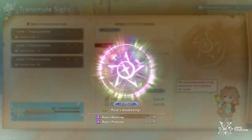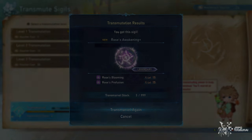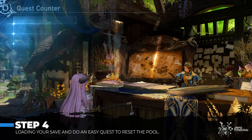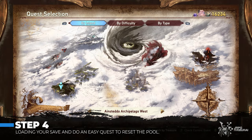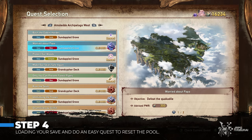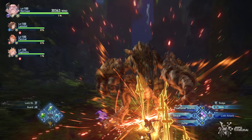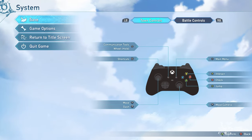Now if you don't like these results or you are eyeing different sigils, move on to step 4. Step 4 is loading your save and doing any easy quest — this will reset the results of your pools. What I usually do is access the quest 'Worried About Papa' where you can easily beat a crocodile. After finishing this quest, save your progress and move on to step 5.